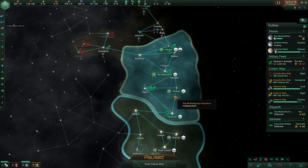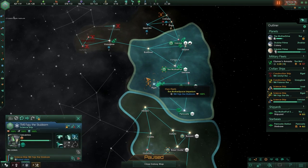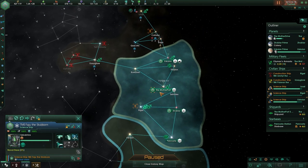Welcome back, friends. We're playing Stellaris 2.3 and we continue where we left off. We have a scientist that's not doing anything, which is weird because there is a research project in there.